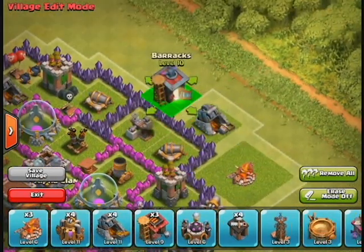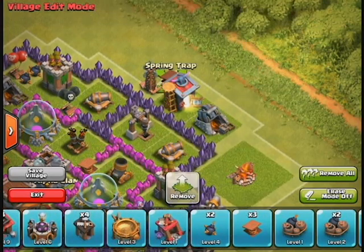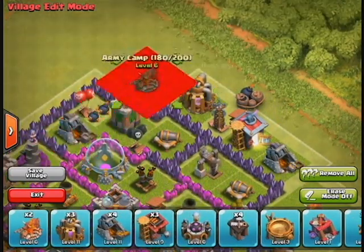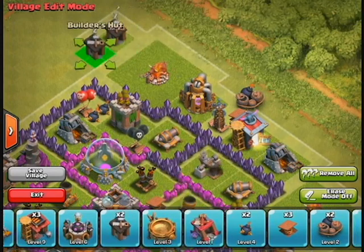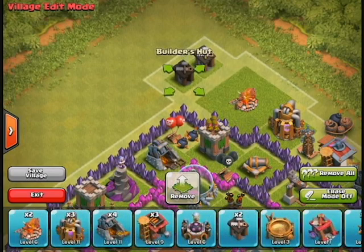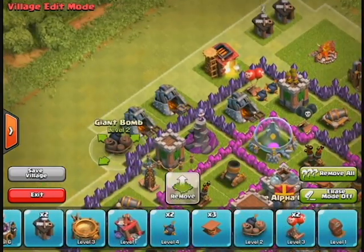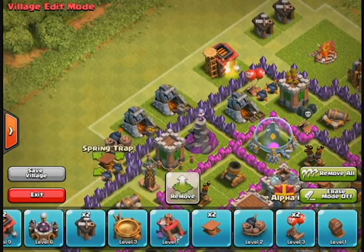When I zoom out and look at the entire base, you'll notice I distributed the outer buildings evenly so they look symmetrical. I've also put the collectors next to cannons and archer towers so they're not being given away for free. If someone comes in with a couple of archers shooting at your gold mines and elixir collectors, he's not going to get them easily.